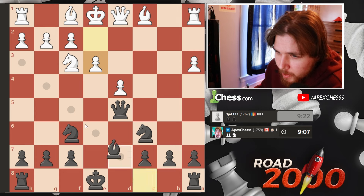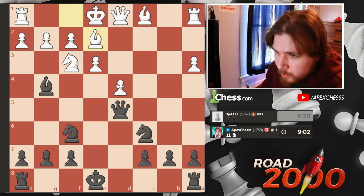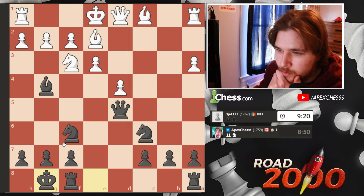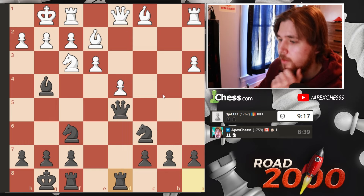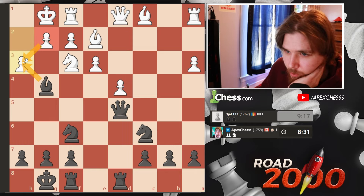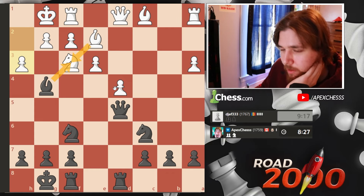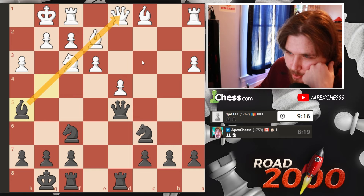Protects the pawn. Let's pin the knight to the queen. He unpins — logical move. I have this check but it doesn't really do anything. I think I'm just gonna go ahead and castle short here. There's not really any discoveries. Maybe we go here, bring the rook to this file, line it up with the queen. I don't think there's any sacrifice. Takes, takes, so I take, he takes.